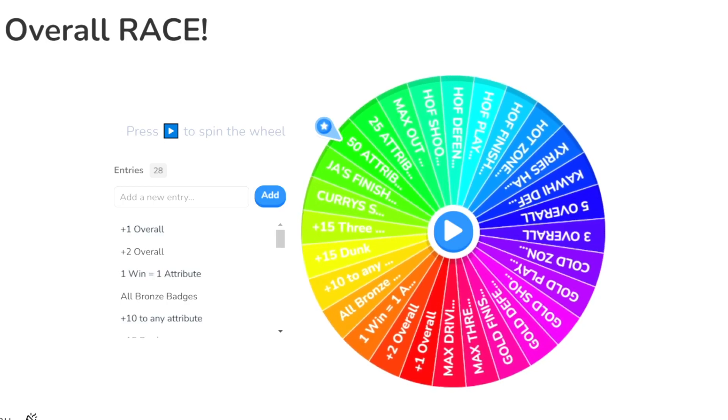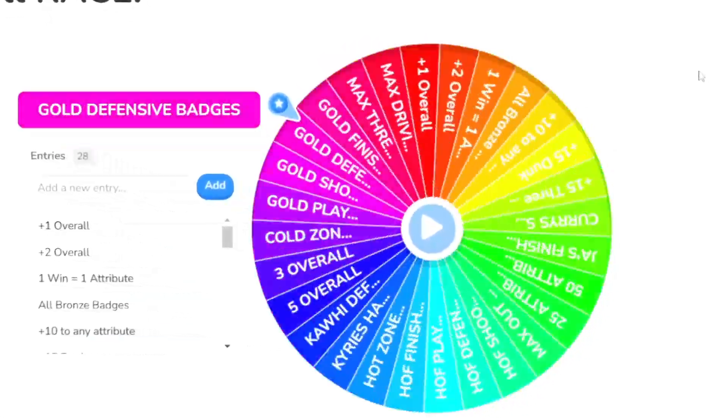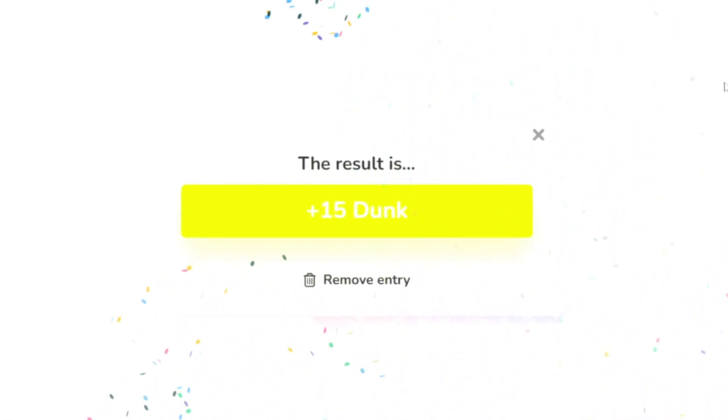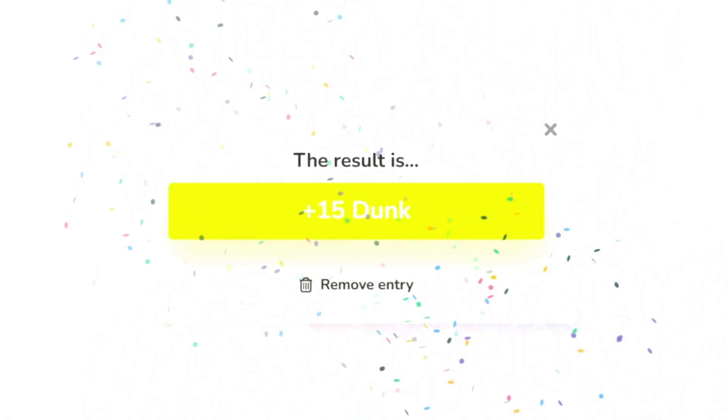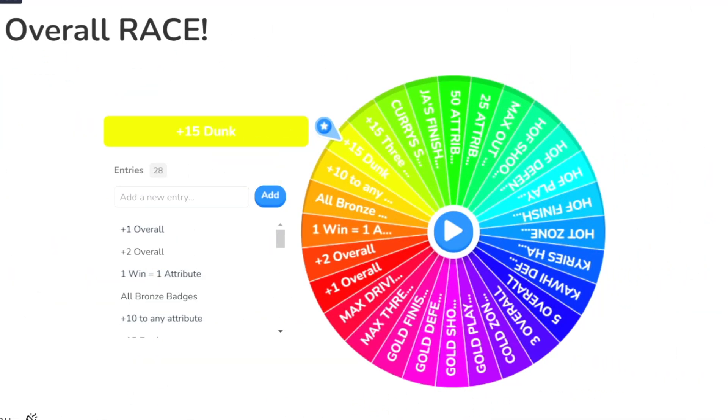Before the first season, let's go ahead and do our first wheel spin for Michael Jordan. MJ off the rip is going to get a plus 15 to his driving dunk and his standing dunk, so it's going to be really good, probably giving him like a whole overall point. Now let's go ahead and do our spin for LeBron James.